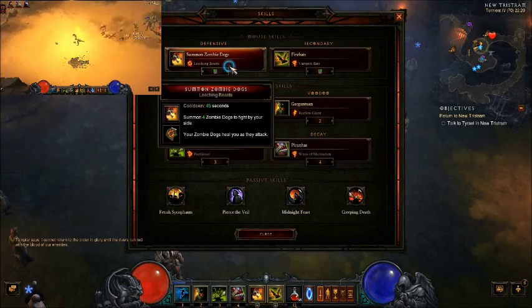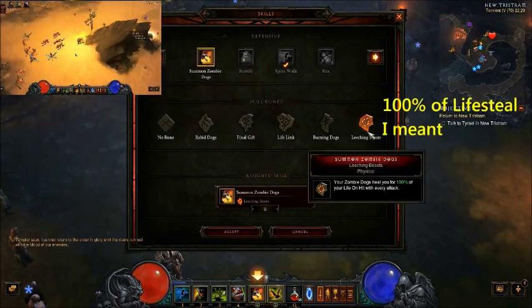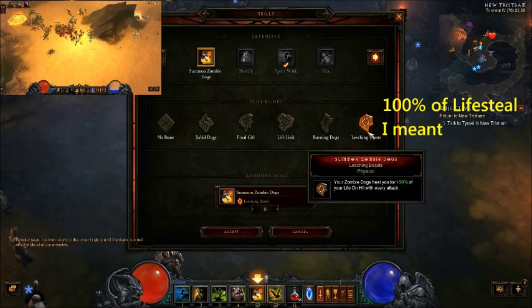First thing is you want to have Zombie Dogs with Leeching Beasts, so you constantly get healed for 100% of your life whenever your dogs hit.